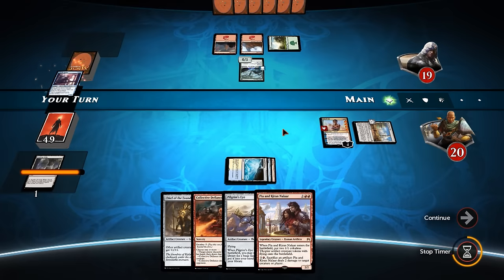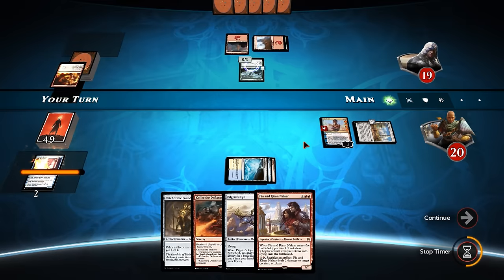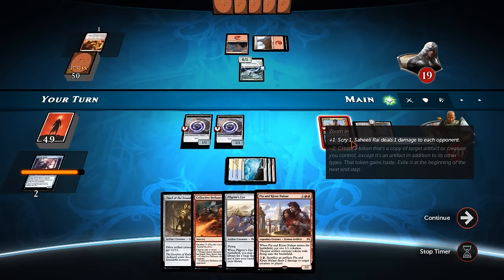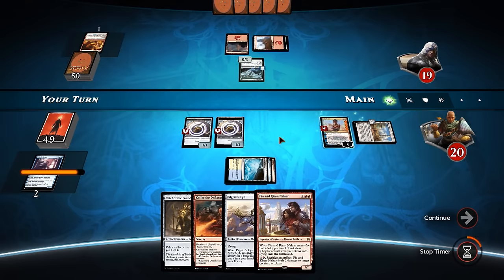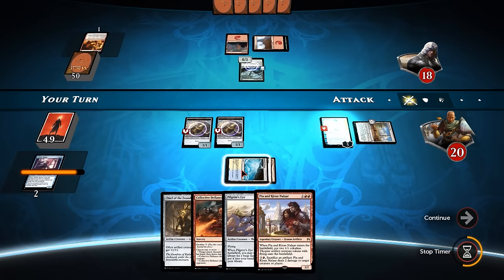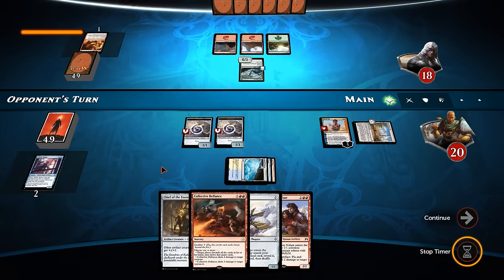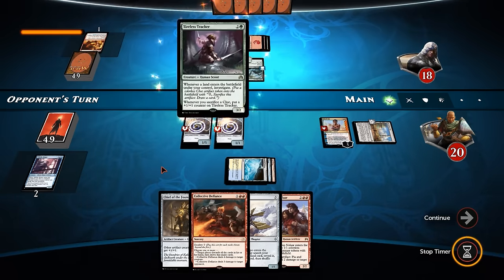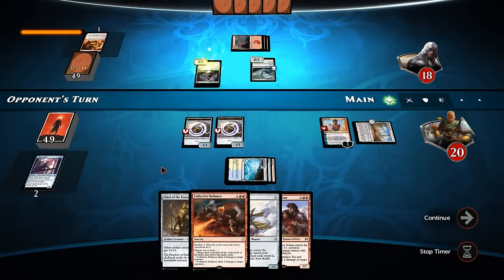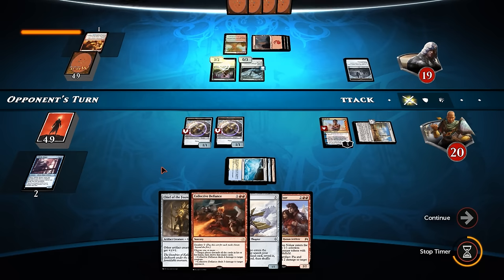Whirler Rogue - gonna make some 2/2s. Fiery Impulse to take down the Whirler Rogue, so we don't get to make a copy here. But we do still get our Thopters - fair play opponent. We're just gonna scry again. A Harness Lightning - I'm gonna bottom Harness Lightning, we don't have any use for the energy, and we also have Collective Defiance as our burn removal. Although we don't have the double red - that's a problem.